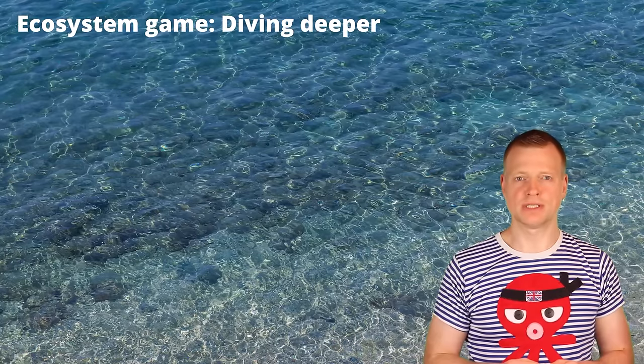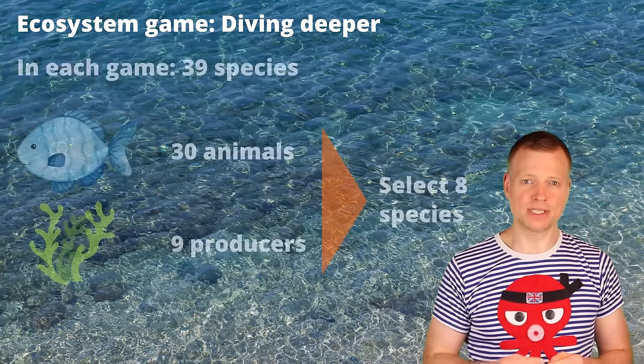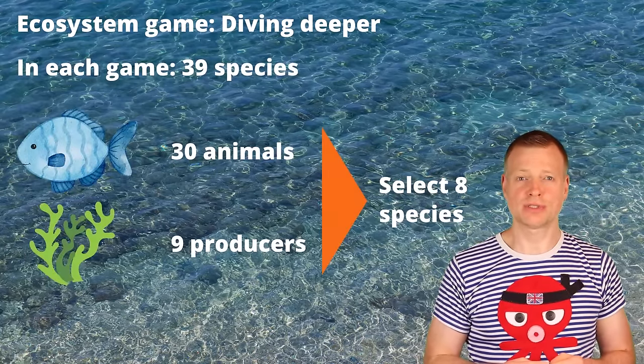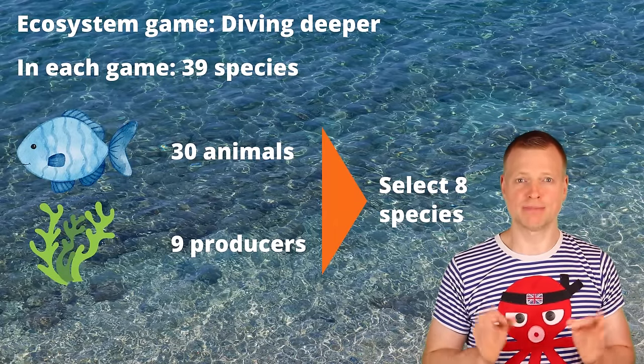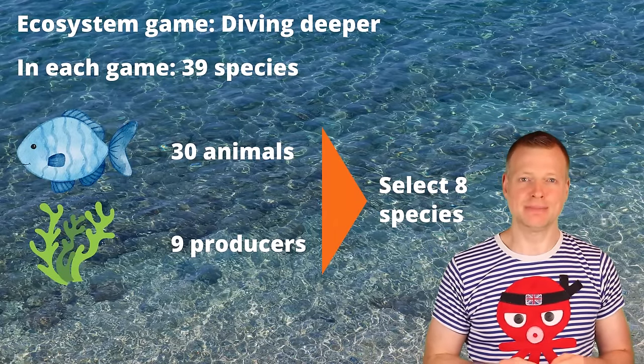Each game comes with 39 species candidates you need to select your 8 species from. There are two different categories among the 39 species: animals and producers.